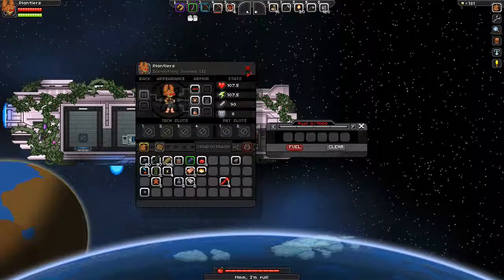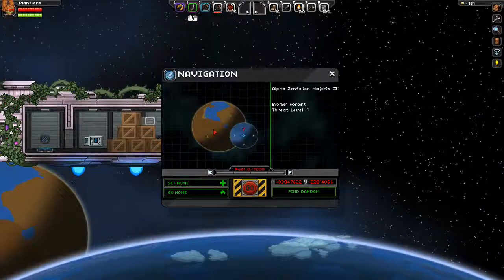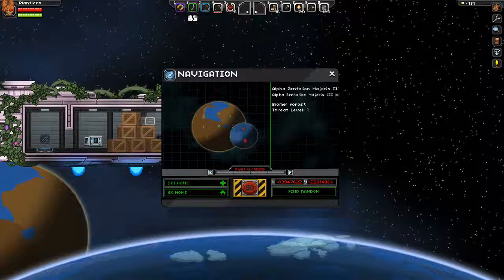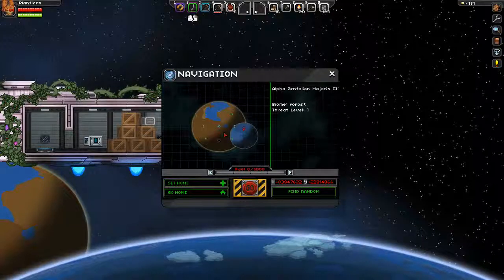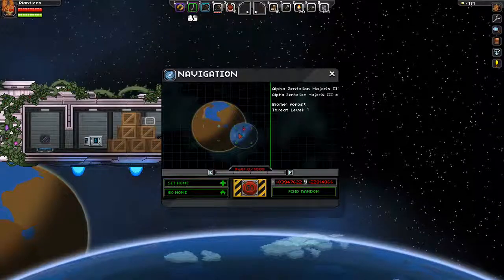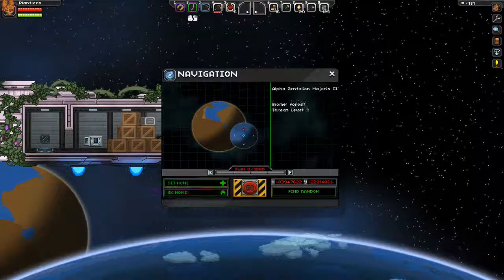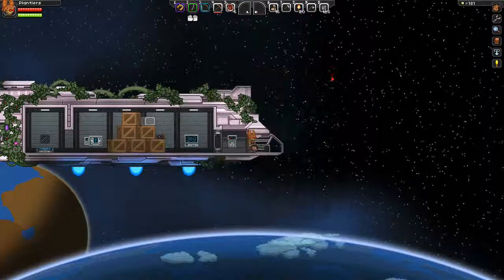That's fuel — not using fuel yet. There's a big forest over there — big forest planet. I'm on the little blue one. I might explore that one next door eventually. Let's set it as home so that we don't lose our home.